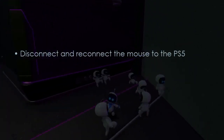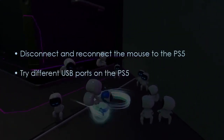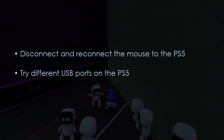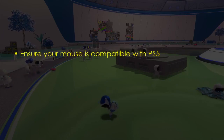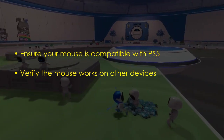Check your mouse connection — disconnect and reconnect the mouse to the PS5. Next, try different USB ports on the PS5. The next step is to check mouse compatibility: ensure the mouse is compatible with PS5. After that, verify the mouse works on other devices.